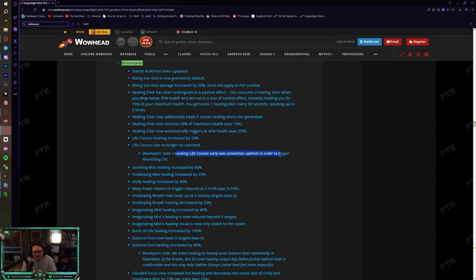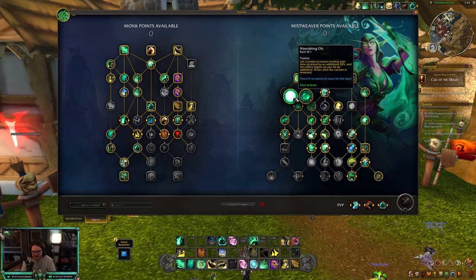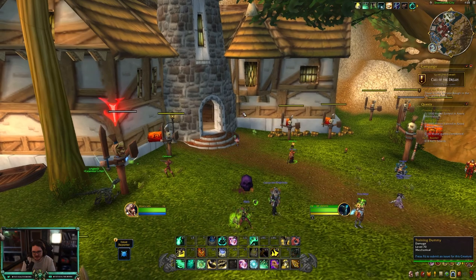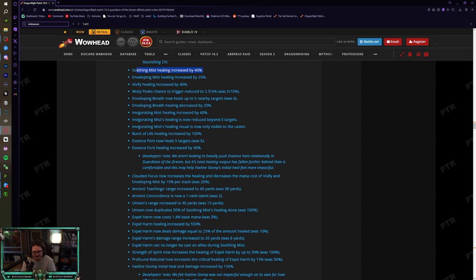Canceling Life Cocoon early was sometimes optimal in order to trigger Nourishing Chi — that's a neat little workaround. Nourishing Chi is the talent where when Life Cocoon ends, the HoT effect lingers for 10 seconds, which is more of a PvE thing. We also got Soothing Mist healing increased by 40%, Enveloping Mist increased by 25%, and Vivify increased by 40%. These are solid buffs to our flat healing — great for cast Mistweaver.